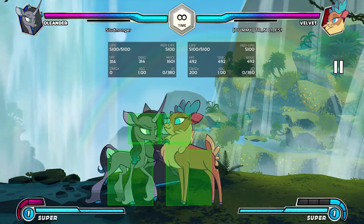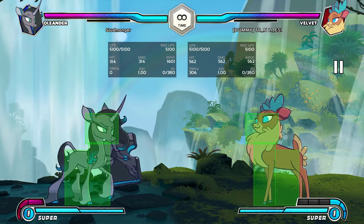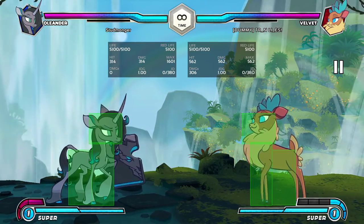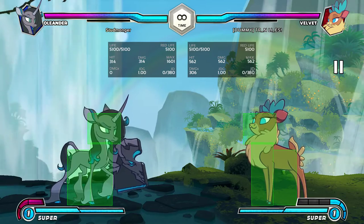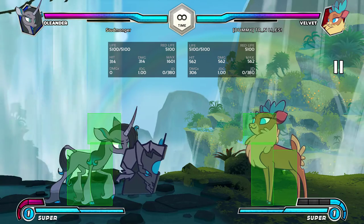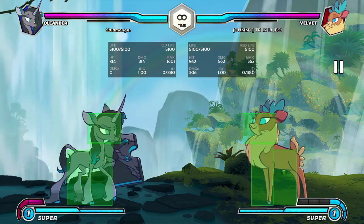She doesn't have good backdash into normal buttons, but she can definitely backdash, beat a button, and stand H, so you do kind of have to worry about that. She can use that as a cool little reversal tool, but not anything super amazing to write home about for her neutral. That's probably one of the coolest little tricks she's got, and it's basically just okay.